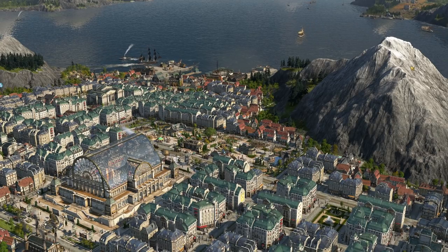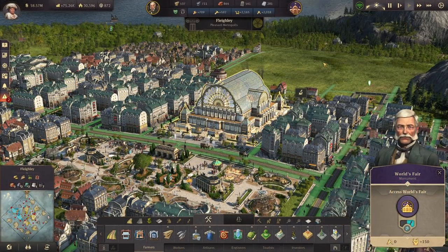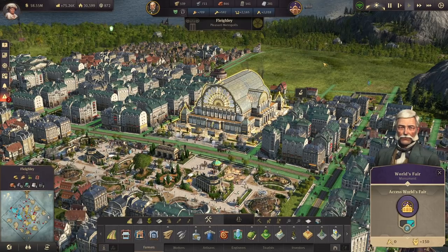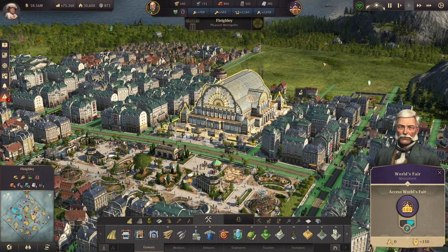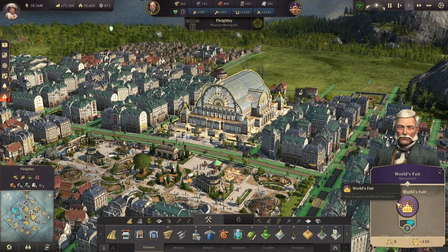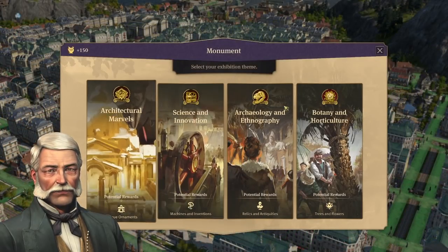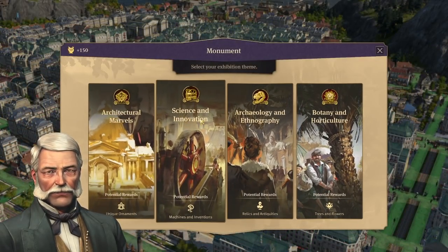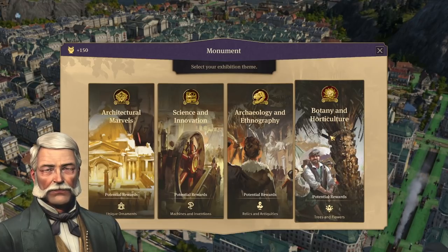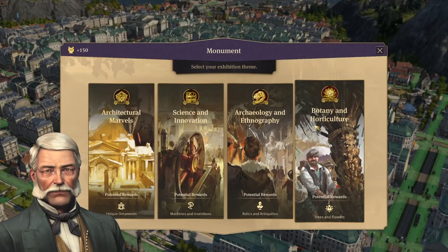So let's get started with the World's Fair. The World's Fair is the first monument you can build in the base game. It comes at investors — we talked about what it takes to build it and how many phases there are. That number is 5,000 investors. Once constructed, it is a source for getting a lot of really good items. There are four categories: Architectural Marvels, Science and Innovation, Archaeology and Ethnography, and Botany and Horticulture. The Botany and Horticulture tab is only available if you have the Botanica DLC.